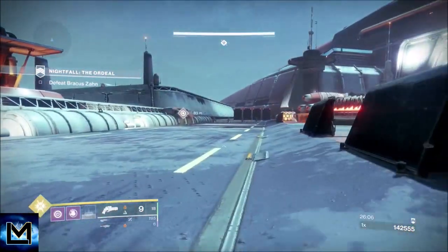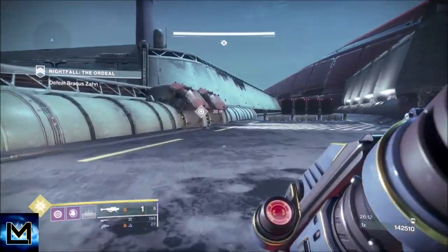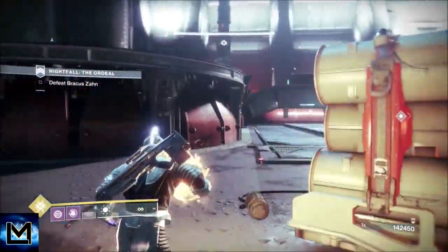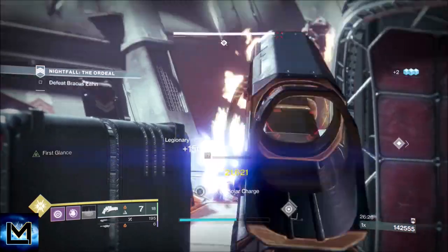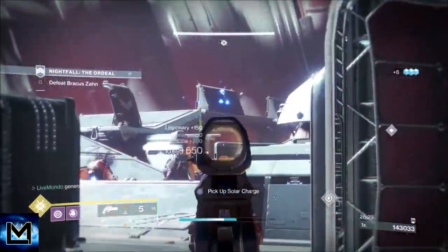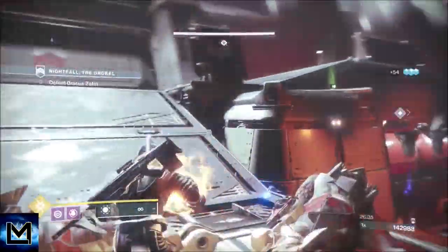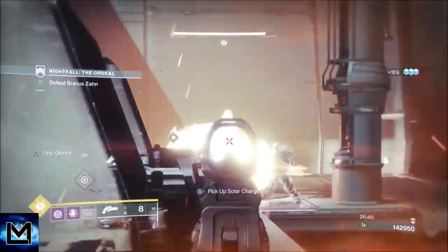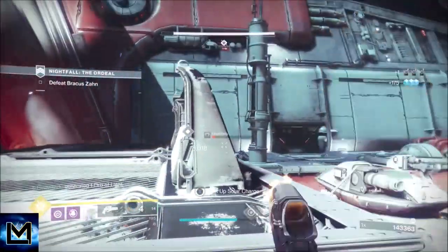When you pick up the orb you'll get a wave of ads — about six total. We've taken the initial ads out; three push through from the front and three are over where you need to slam. One will be a solar shielded one which Ariana's Vow handles easily. We slam, and what's going to happen is the boss comes down.